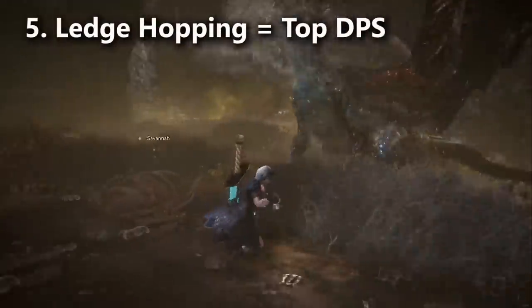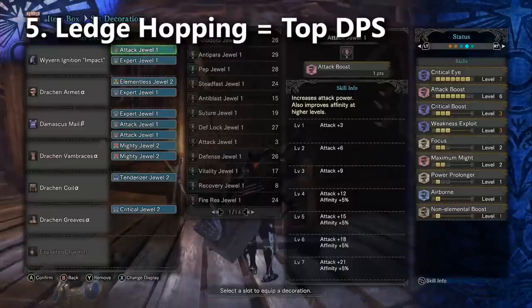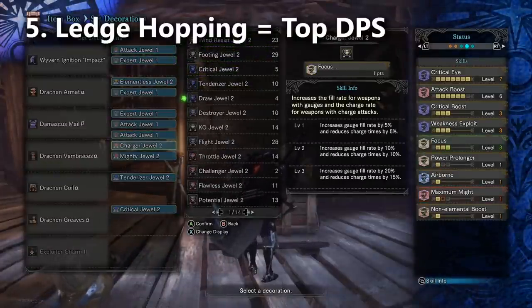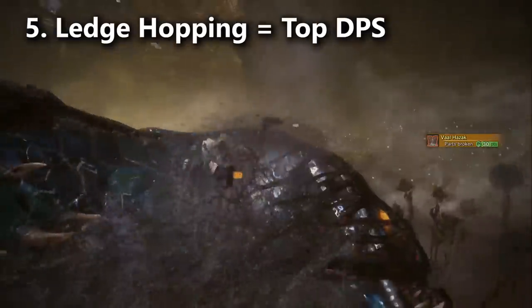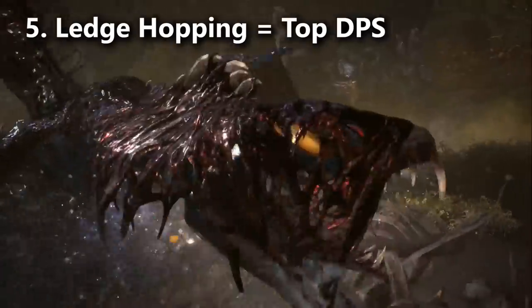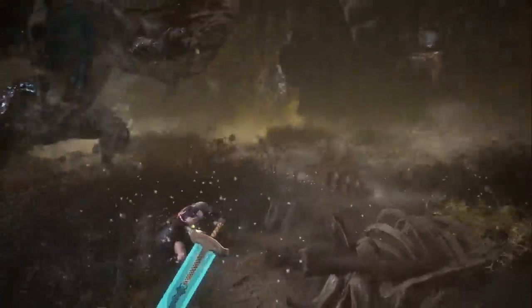Literally all the other attacks with the greatsword had terrible DPS except for one: ledge hopping. Ledge hopping does so much damage it's almost twice the DPS of the true charge slash combo, which means it's actually the strongest move you can use. You should always be luring a monster to the ledge because of how much damage it's doing.